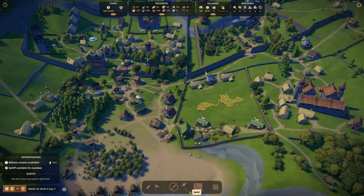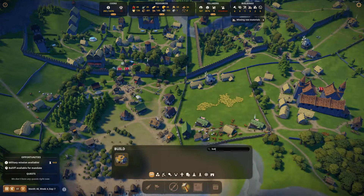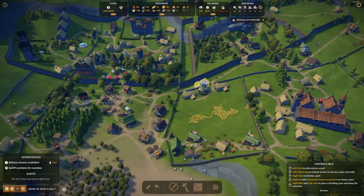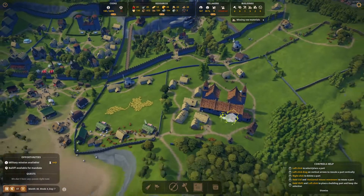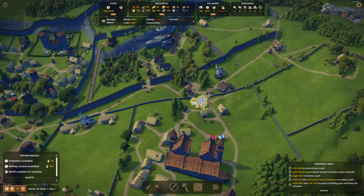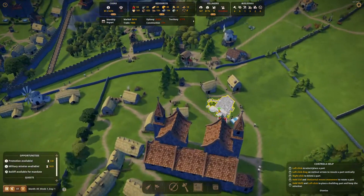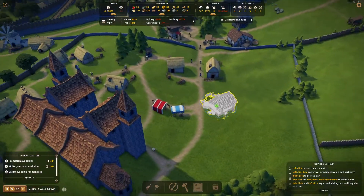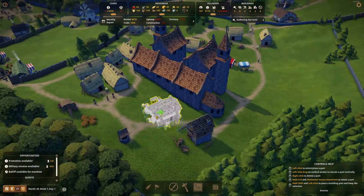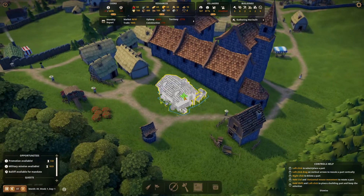We're building a lot of stuff and builders are very busy right now, so let's make them even busier. If we add another bakery, we can place it like here, right in the middle of the city — that's actually not a bad idea. It doesn't affect desirability. I think I'm going to do it. We can actually build it behind the church.